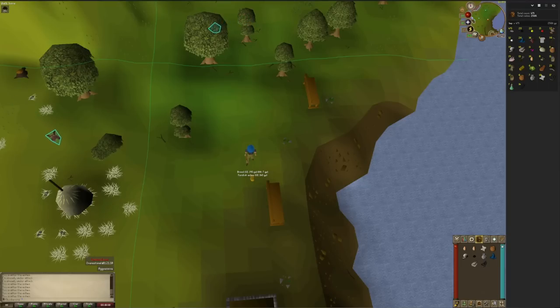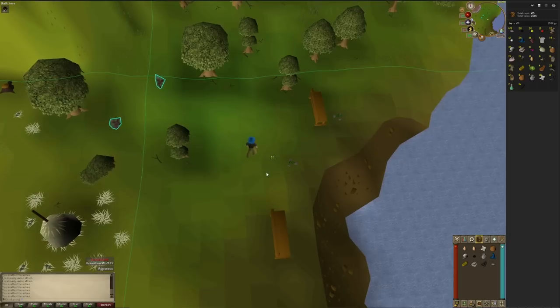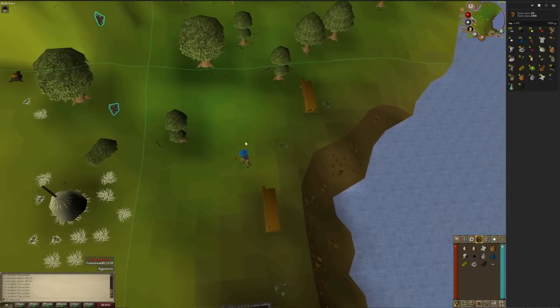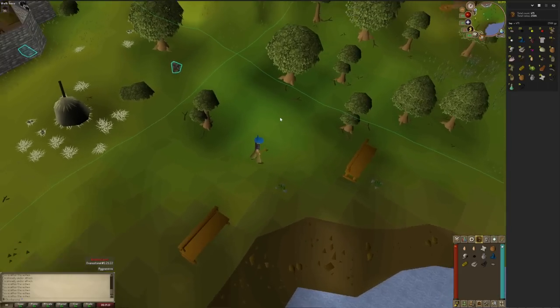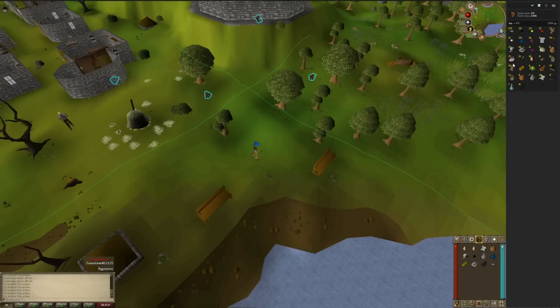It has finally happened - I got bread! I finally unlocked all the drops for the imp. I know I didn't technically have to do this right now since imps don't spawn in my chunk, but I thought I'd do it anyway. It took 475 imps to unlock this.